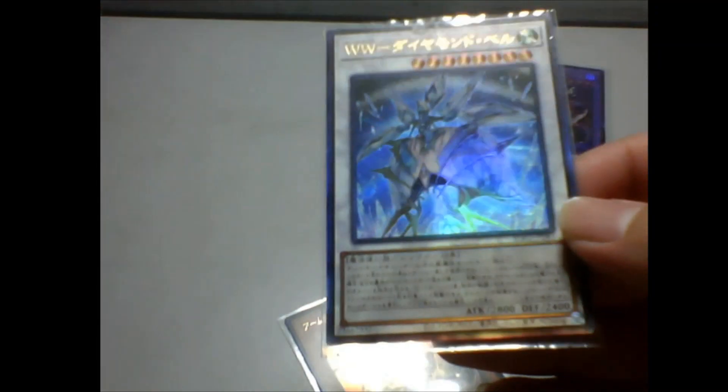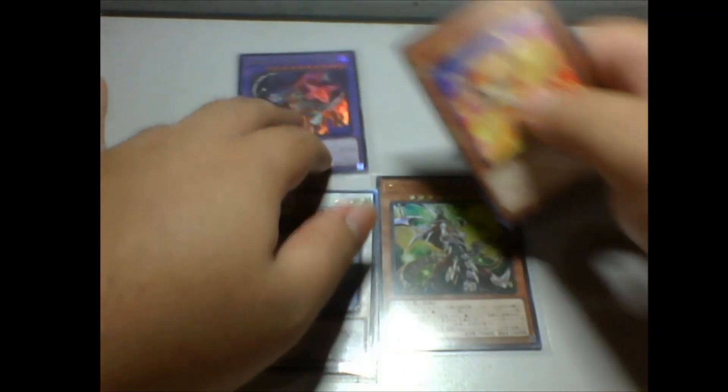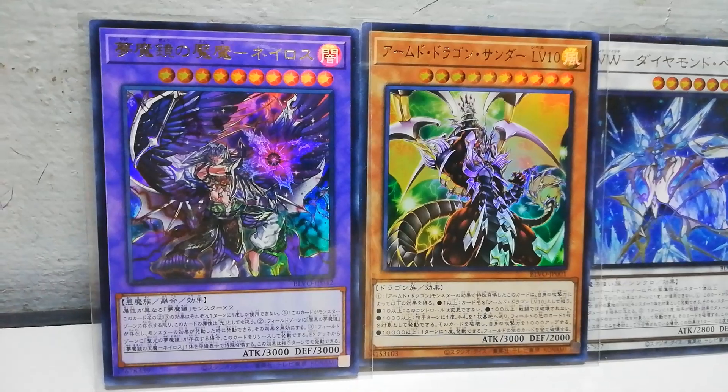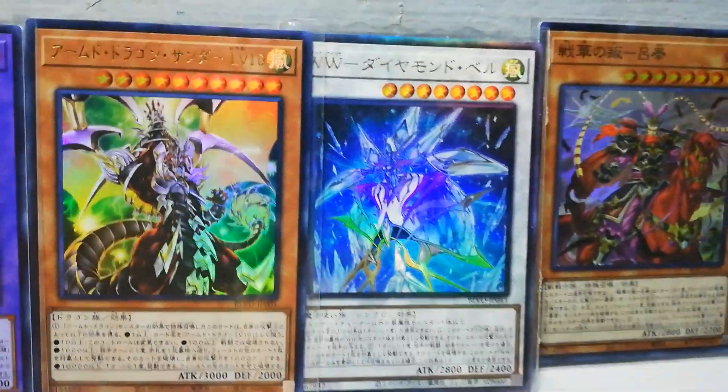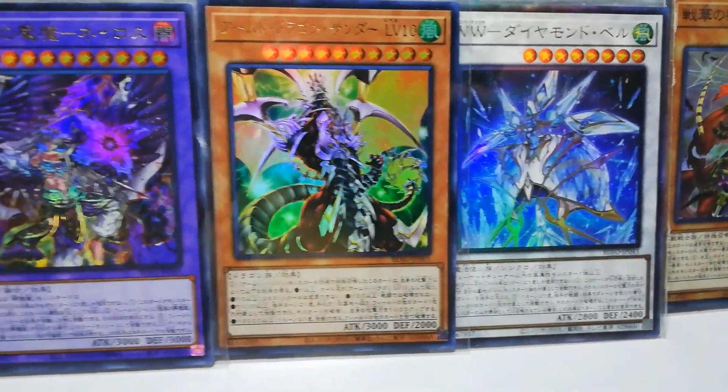Okay, a quick recap on what we pulled: we got this beautiful copy of Arm Dragon Level 10, as well as a secret rare synchro, and an ultra rare fusion — though I'm not sure which archetype it is. The others are outside the Arm Dragon series, but so far this is a pretty good pull for some new year's luck. Here's a much better resolution shot of the foils we got — I hope they're nice and clear.